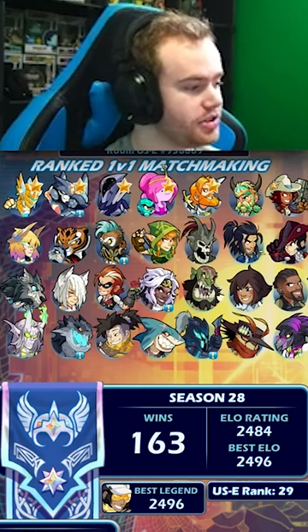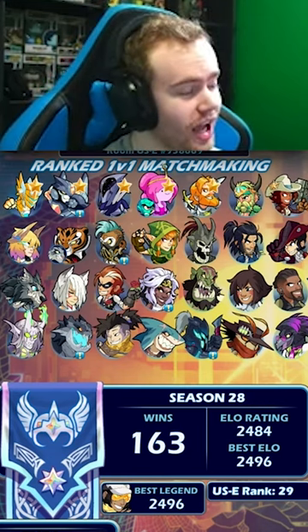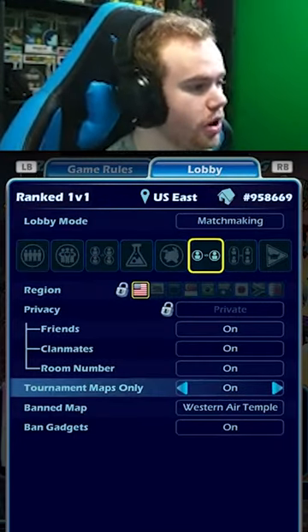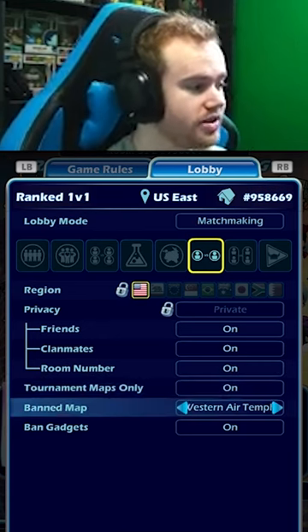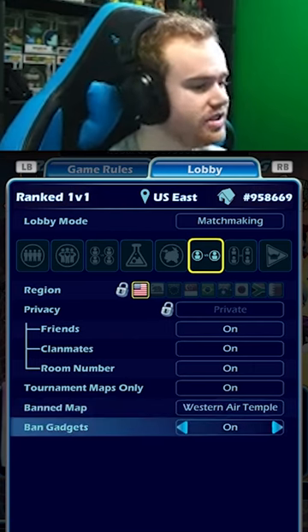The next tip to help you instantly improve at ranked: make sure you turn off gadgets and non-tournament maps. Turn on tournament maps only, and make sure ban maps is on. I don't like Western Air Temple, but you can ban whatever map you want, and then turn ban gadgets on as well.